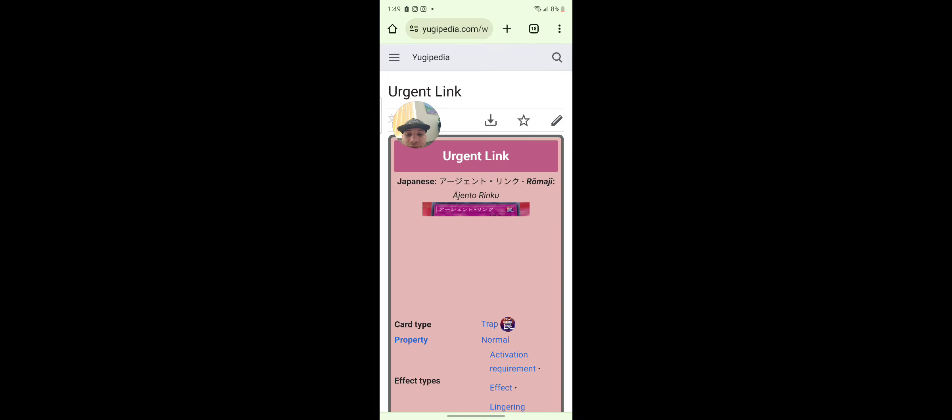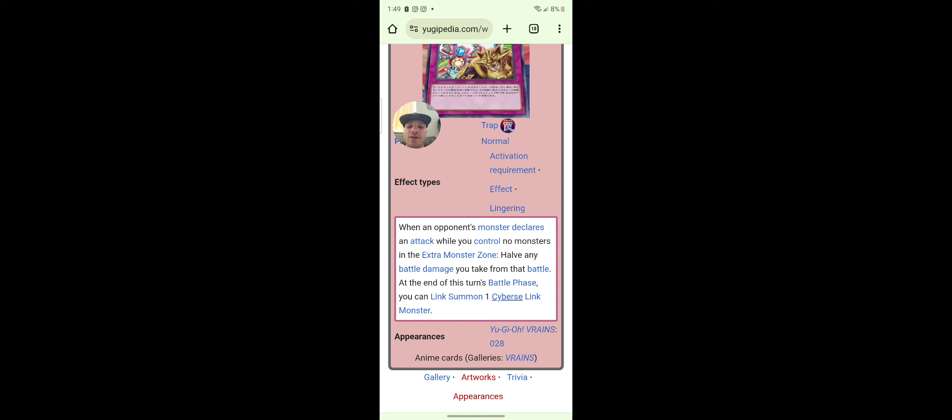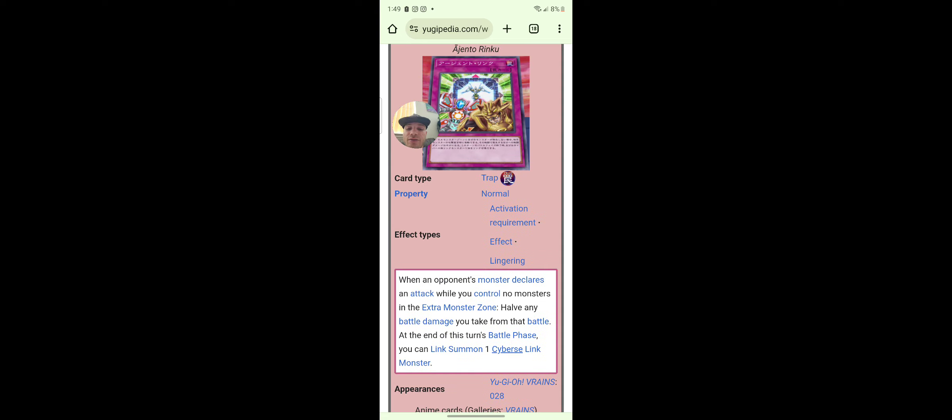Urgent Link: when your opponent's monster declares an attack while you control no monsters in the extra monster zone, halve any battle damage you take in that battle. At the end of the battle turn, you can link summon one Cyberse link monster. That's pretty good — Urgent Link.